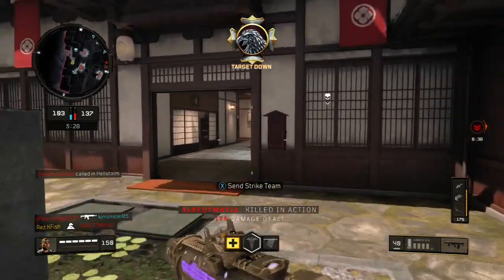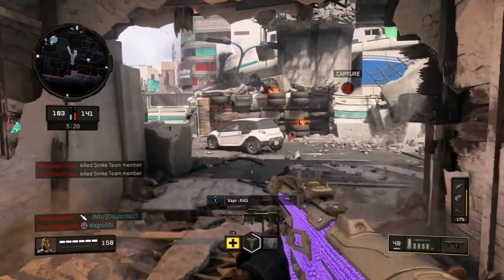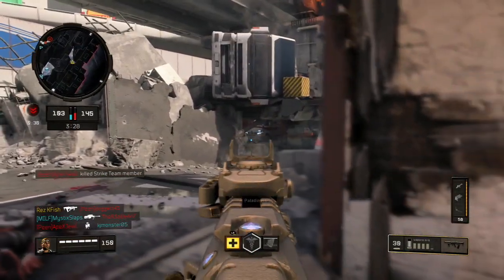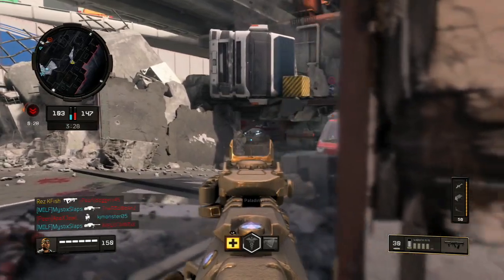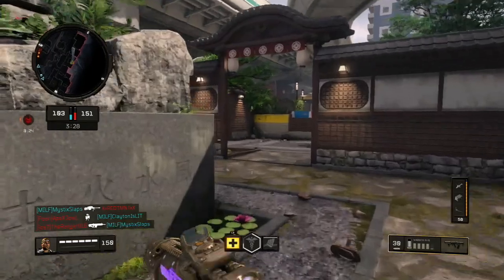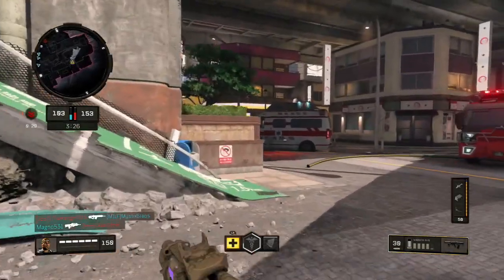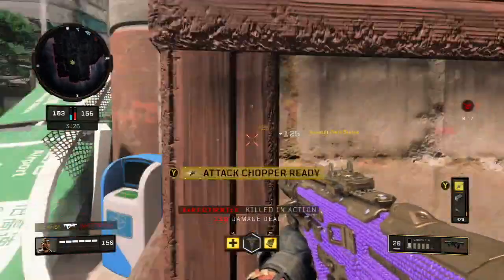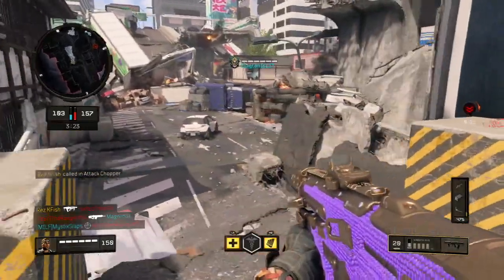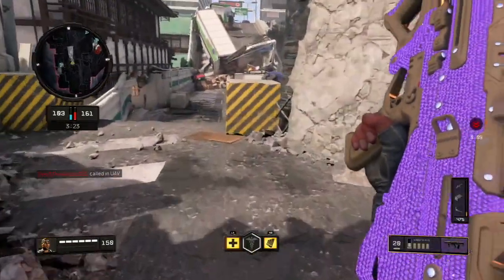Attack deploy beacon is offline. Hostile hellstorm inbound. Attack! We can still take this. Let's hold back ready. Attack shot standing by. Enemy UAV above.